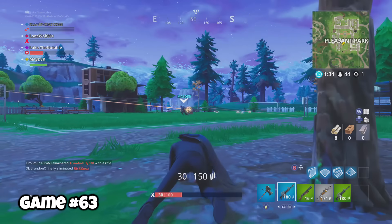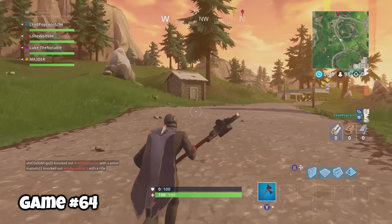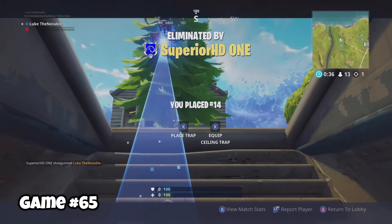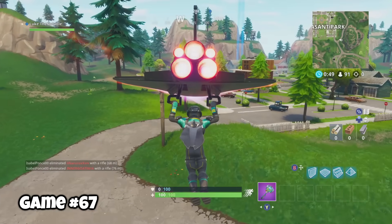Game sixty-three was basically the exact opposite. Game sixty-four, I messed up the drop and had to land at the Shack of Shame. I charged into Pleasant and perished. I really like this skin but I've never gotten a chance to get a win with it — this game is no exception. The last thing I did before I died was curse his whole family.